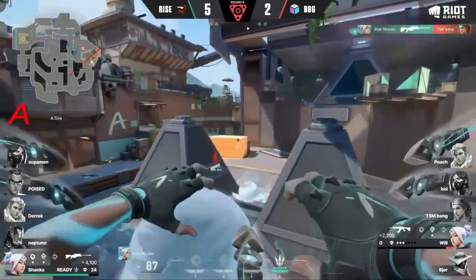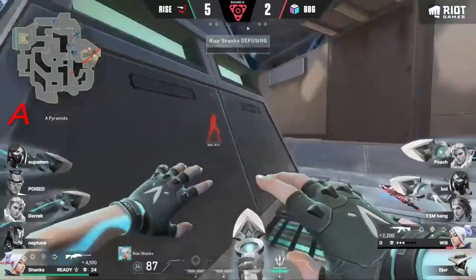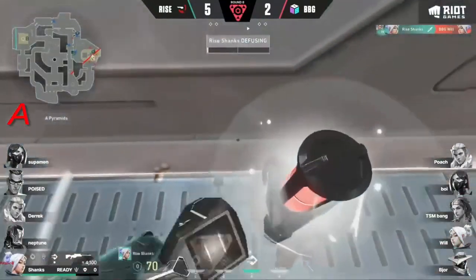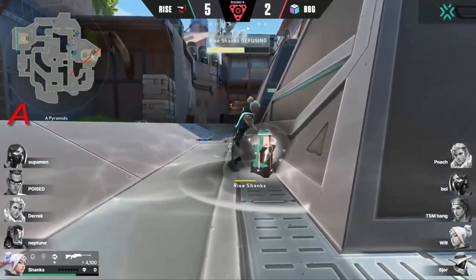It's a one versus one. Spots the last one — Bladestorm out towards the air. Low HP is going to be Will. He only needs one — only one dagger to the chest, and he gets it. Shanks. Even with the right click, add insult to injury.